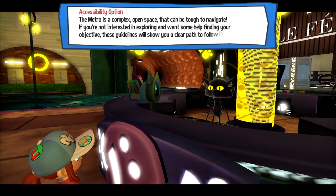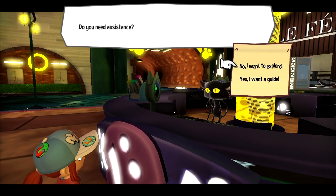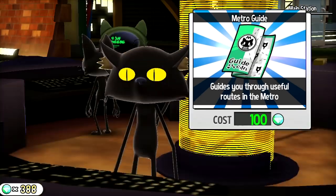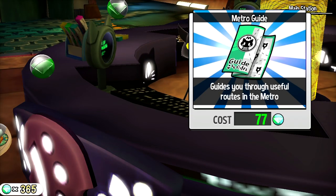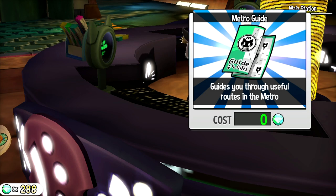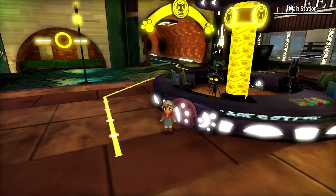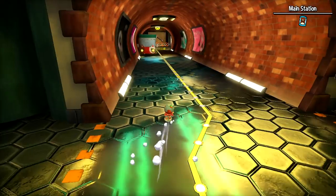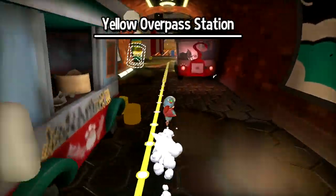I would like you to do the thing for me, please. You want to focus on exploring? You can turn them off. Yes, I want a guide. It costs money to print those pamphlets. It's a little GPS — very handy for a playthrough.